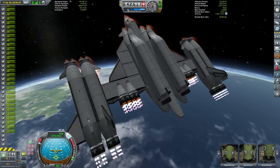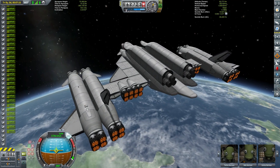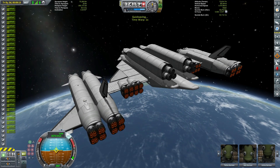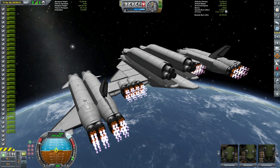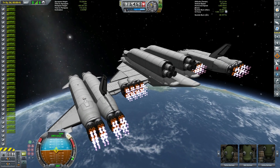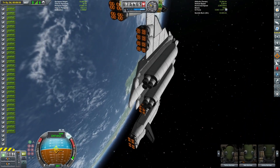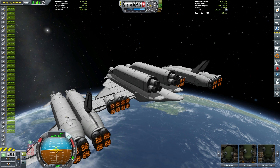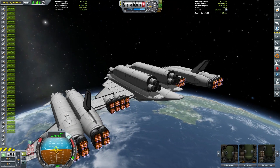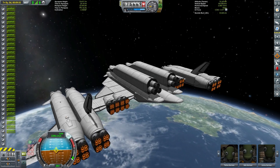We're going to burn in closed cycle mode, which is much less efficient, until we get our apoapsis up above 70 kilometers. Just about to complete that initial burn — and there we go. Now we'll just wait until we reach our apoapsis, or very close to it, then complete our orbital insertion burn. Just doing a full powered burn to get ourselves most of the way to orbital velocity. If you want a perfect circularization, you're best to slowly burn as you're heading towards your apoapsis — you can control it quite well that way. There we are at 75 kilometers.